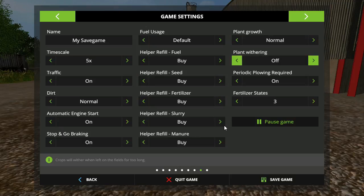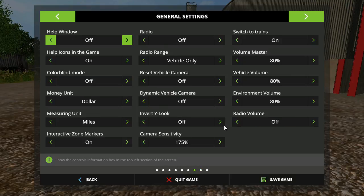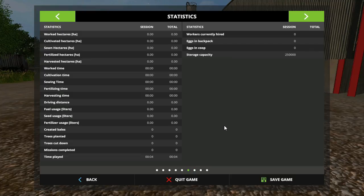Plant withering's got to be off. Plow on, three steps of fertilization — that's good. We're going to put plant growth to fast. We're going to turn seasons off for now. Fertilizer — let's go off, maybe. Seed, buy, fuel — all that is good. Help window off. Dollar miles on. Radio off. Everything else looks good, folks.